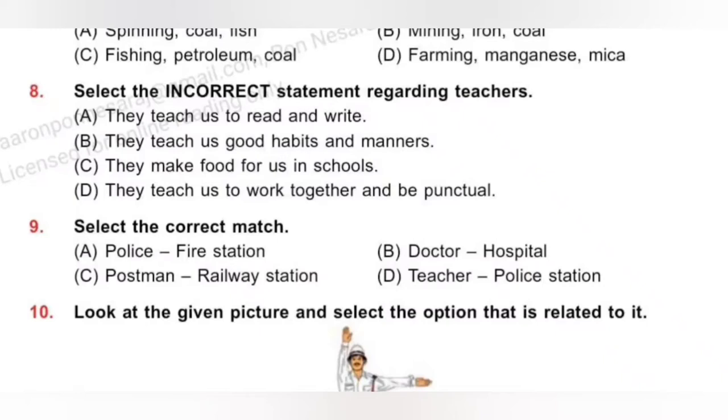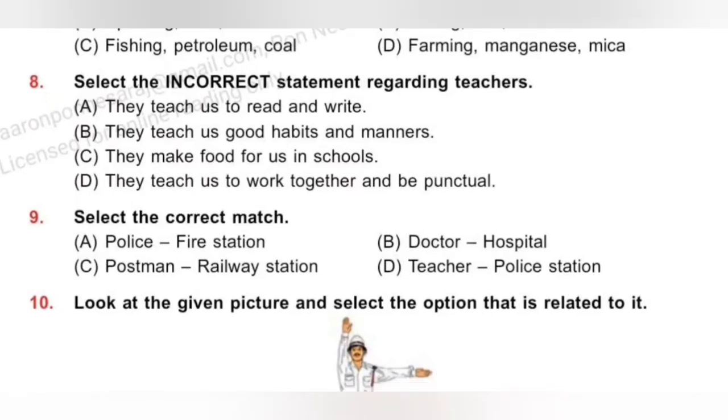Question 9: Select the correct match. A. Police, fire station — incorrect; police belong to a police station. B. Doctor, hospital — correct. C. Postman, railway station — incorrect; postman belongs to a post office. D. Teacher, police station — incorrect; teacher belongs to a school. So option B, Doctor — Hospital, is the correct match.